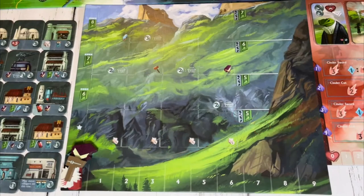On the town board, all icons are bonuses gained for placing a building there, except for the coin icon — those are added costs that must be paid to place a building in that location.